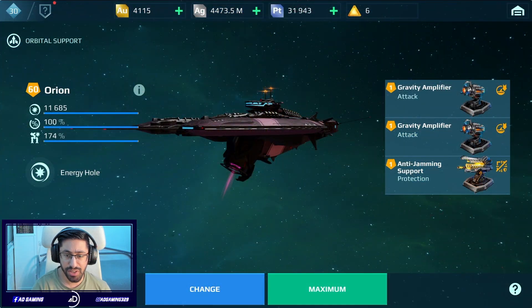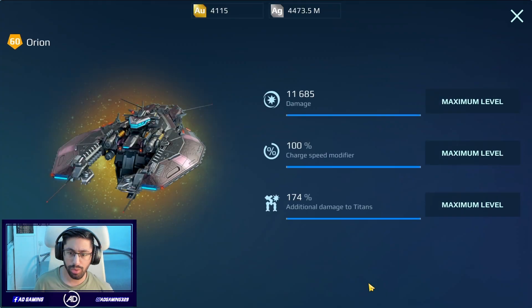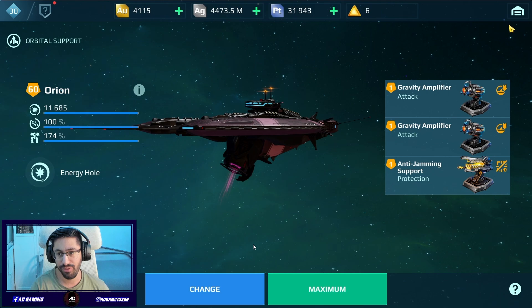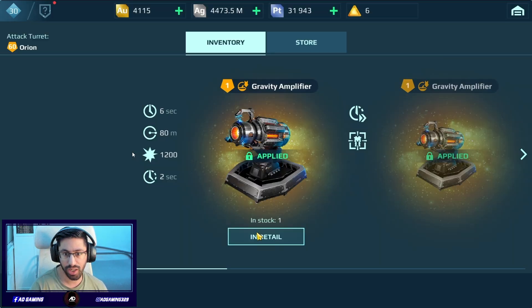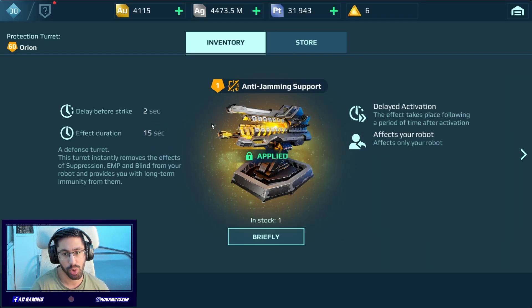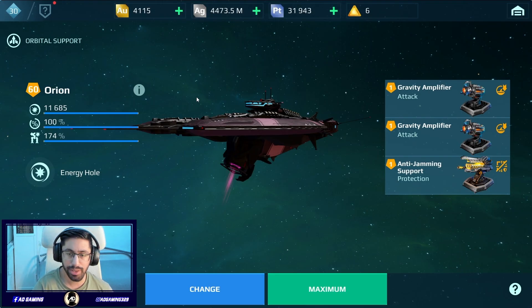Hey everyone, ADGamings here and in today's video I'm gonna check out the Orion mothership after the nerf. So the Orion mothership now after update 9.3 does less damage to titans. So I'm gonna check how significant this nerf is. We have two gravity amplifiers and anti-jamming support. Let's see how it's gonna be in the gameplay.